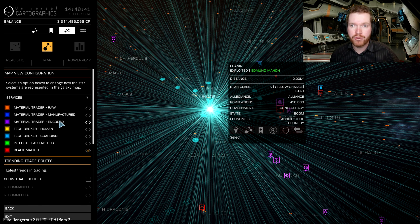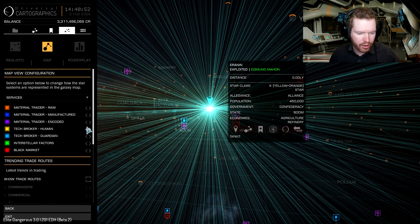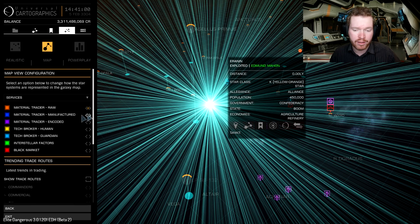The encoded material trader deals with data like wake exceptions, cracked industrial firmware, modified embedded firmware — that stuff you have in your data storage. It seems right now on the beta that the filters here are not working. You can see none of these filters are doing anything to the stars, even though I know some of the surrounding systems do have material traders, especially the system that I am currently in. I hope this is something Frontier is going to fix before this goes live.